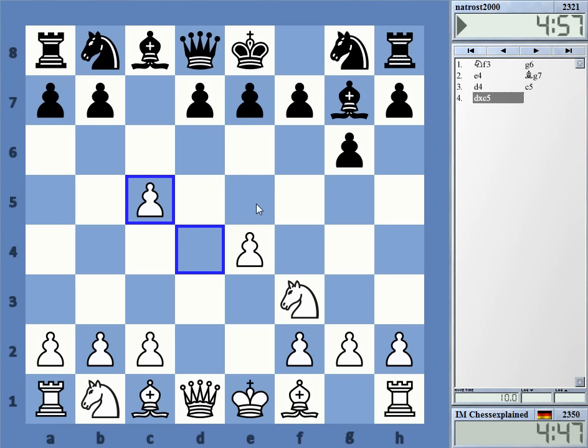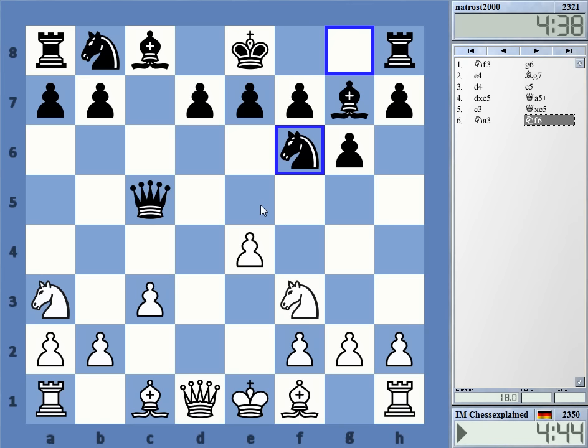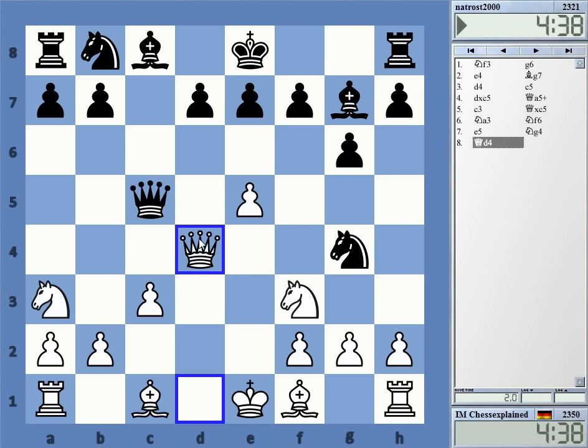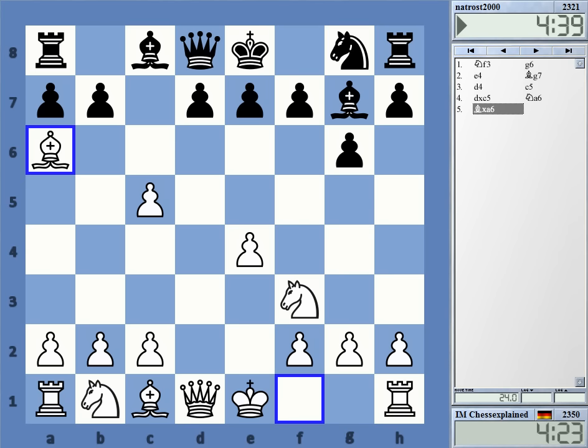The main line, however, goes queen a5 check, c3, queen c5, and now knight to a3. This is supposed to be the problem for black, and he indeed has a hard time. I think the best line now is knight to f6, after which white has some options. This is a simple one that leads to an advantage, but I think there are even better continuations — I'm not a huge expert. Here I went for taking, for speeding up development. He captured, castles — and I'm just much better developed, and the pawn on c5 is still not regained. He's down one pawn with a miserable position.